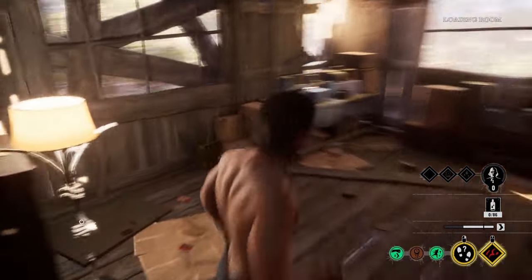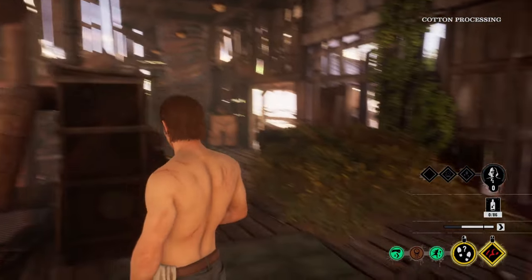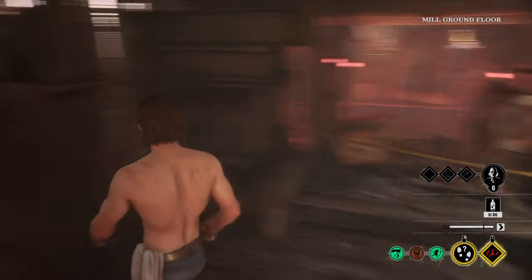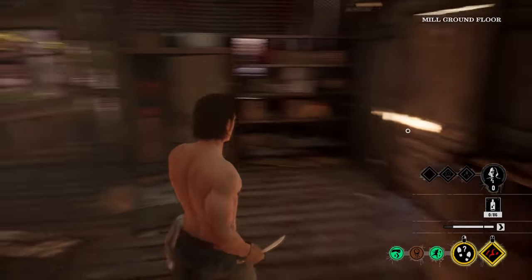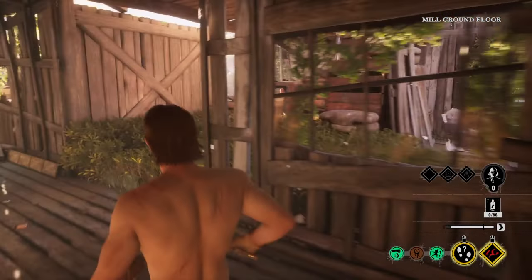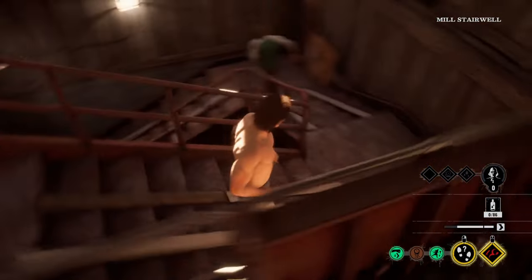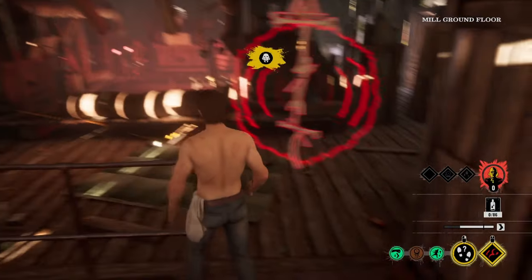This is what the second floor looks like — there's a small room over here, then you can enter the main area. Let's go down to the first floor of the mill. We got a bunch of wall gaps here. You can also enter through this door, through these bushes over here, or through that door over there. There's also a basement stairs — this is the basement entrance directly towards the mill.